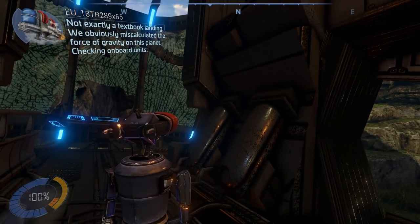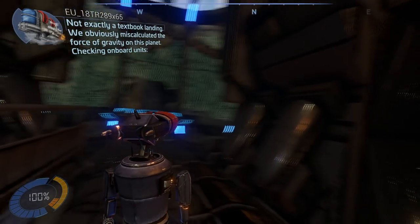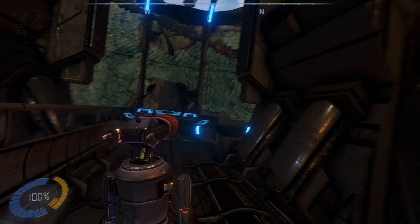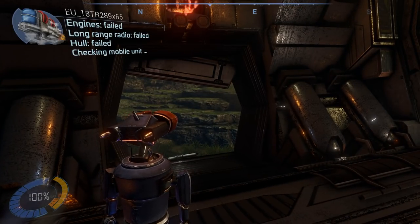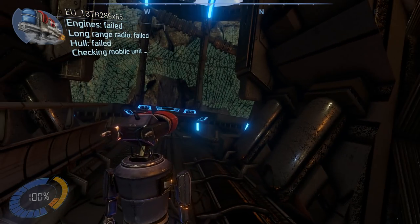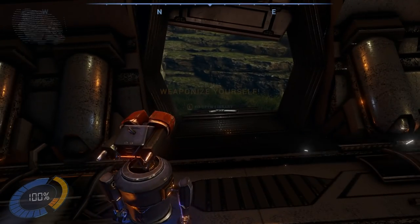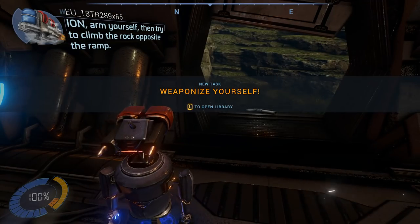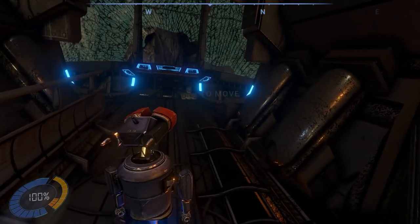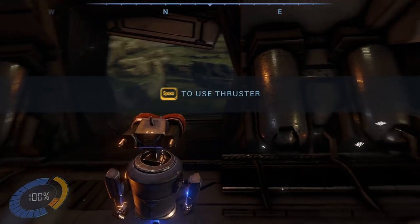Textbook landing. We obviously miscalculated the force of gravity on this planet. Checking onboard units — engines: fail. Long range radio: fail. Hull: fail. Even better. The mobile unit is moving. Okay, so here we are. At least Ion survived this crash.